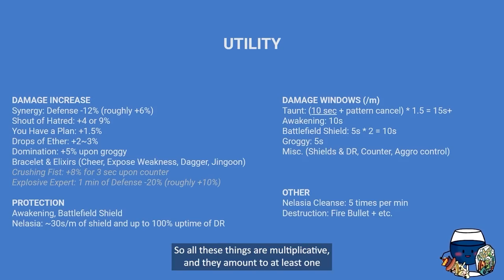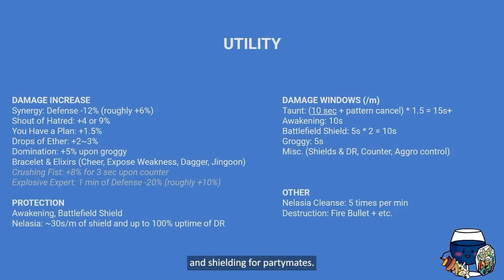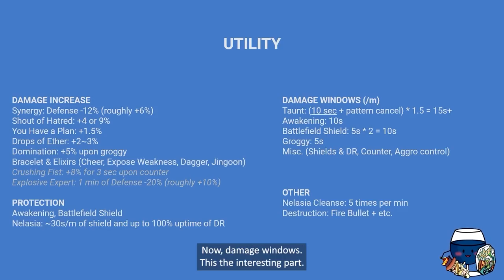All these things are multiplicative and amount to at least one engraving's worth of damage increase — which is huge because damage in this game behaves multiplicatively. For protection: Awakening can be used pretty much every minute on my build, and Battlefield Shield roughly twice per minute — providing DR and shielding for party mates. Nela can be used once every 12 seconds, giving 50% coverage of shields and DR, and depending on the tripod you can provide 100% uptime on DR for your party.